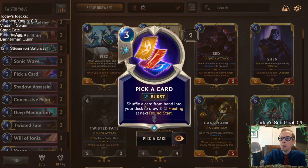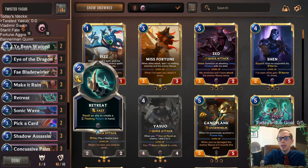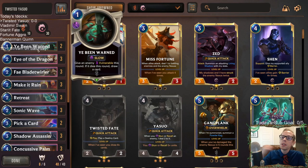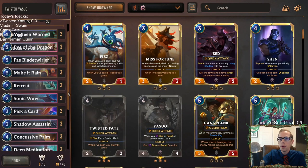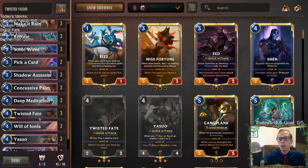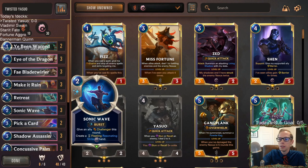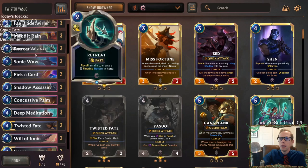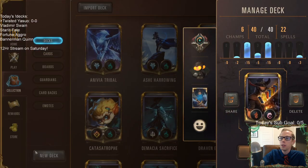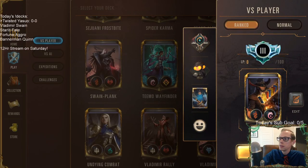We still play some top end for Yasuo — two Yones and one Mina's Swiftfoot. If those are stuck in hand early, we can shuffle them back with Pick a Card and draw our three fleeting cards instead. We have good removal with Make It Rain. We have Yee Be Warned to give an enemy vulnerable, and Sonic Wave to give our allies challenger, because this deck has so much quick attack — Blade Twirlers, Twisted Fate, and Yasuo are all quick attack, so they're all good challengers. This is going to be a control deck with Yasuo. Let's go play five ranked games.